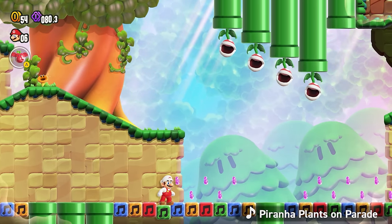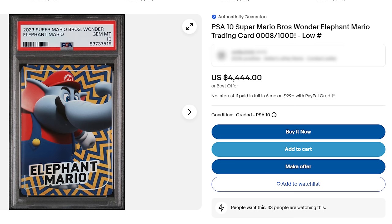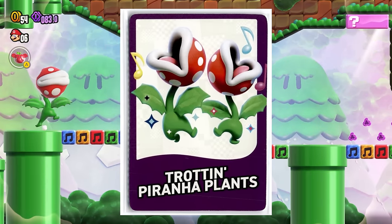As a side note, if you pre-ordered Super Mario Bros. Wonder, you were supposed to get a set of trading cards along with the game, and some guy on eBay is already selling Elephant Mario for over four grand. Either way, these trading cards have some short bios on them that I'll refer to from time to time.